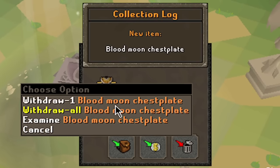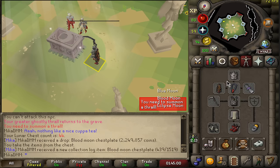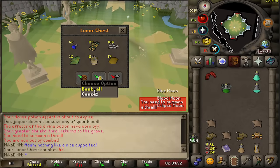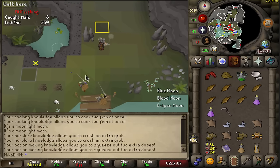At chest 44 - there it is, another item: Blood Moon Chestplate. This is the first item that's actually a little bit more than 500k - I don't know why I'm so excited about 2 mil, but there it is. Back-to-back? Nope. Chests 46 through 49 - all nothing.